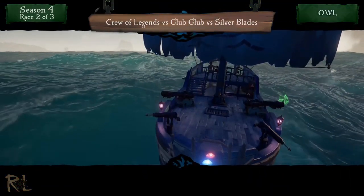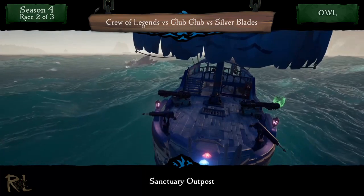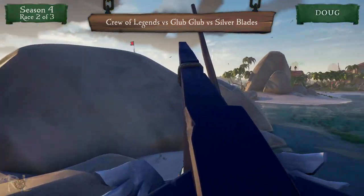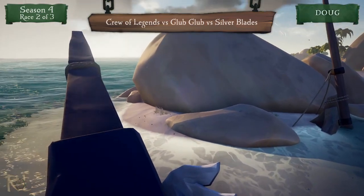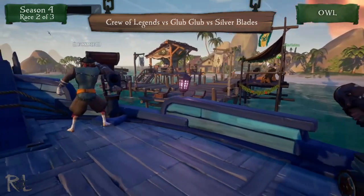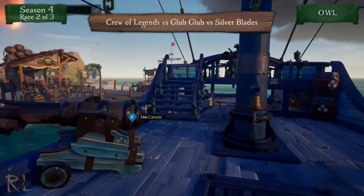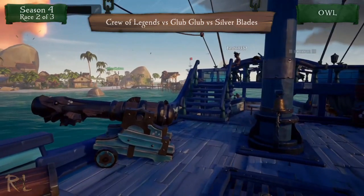Owl is looking good over there on Glub Glub, and boy this is going to be close. Shumba's got to hit this before they lose angle — there he goes, he's got a chest on board! But they've hit the island, they're going to need to get unstuck. Over with Owl on Glub Glub, it's brutally difficult. They're going opposite directions around this course, which means they'll end up facing different directions when they come back out.